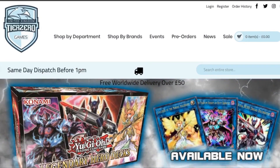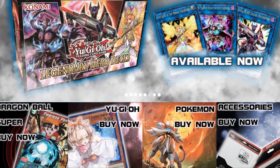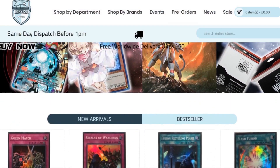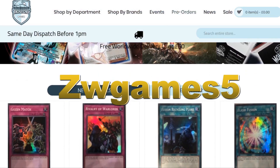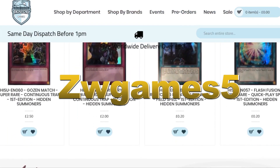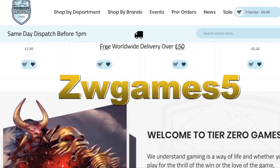Before we get started, don't forget we do have that amazing discount code thanks to Tier Zero Games. All you have to do is put in ZWGames5 to get a five percent discount on your total order at tierzerogames.com. The links will be in the description below.